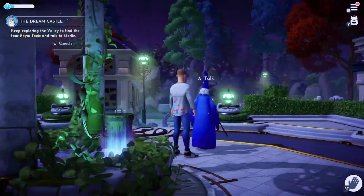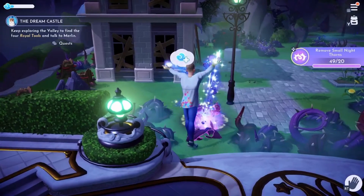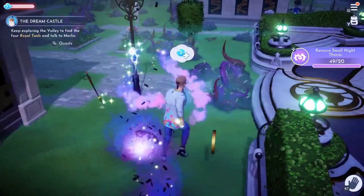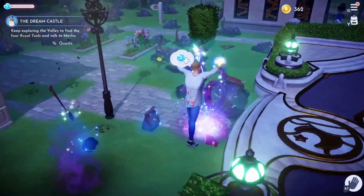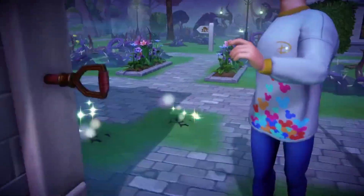Today I'm going to be showing you where the shovel is located in Disney Dreamlight Valley. All you need to do is go to the centre where you can see the castle. You turn right towards Scrooge McDuck's shop and then you will just see the shovel laying there in the ground. You can go and pick it up and use it in Disney Dreamlight Valley.